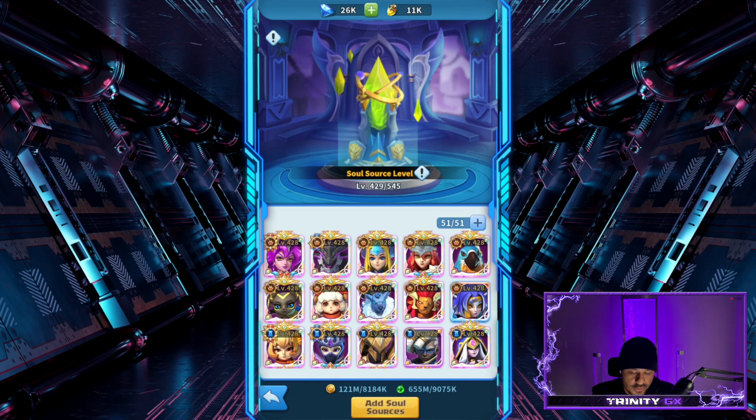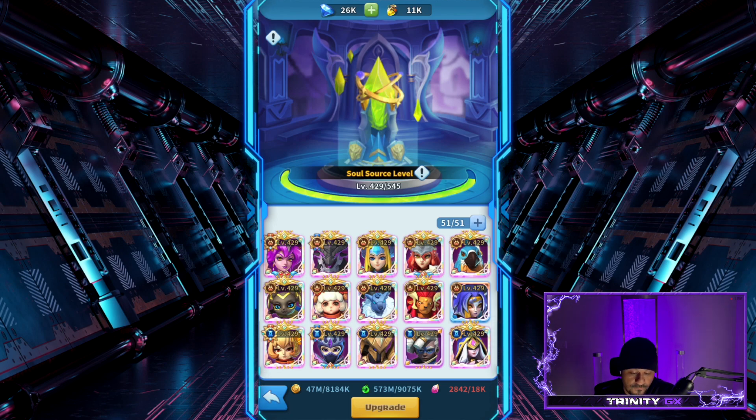Now we are level 429. It should switch over to gold in a few seconds — and there we go. So now let's add soul sources. Watch — boom boom boom boom boom. It takes coins and the hero XP, and now we're back to where we were again. We need 18,000 more rank-up stones to get to level 430.